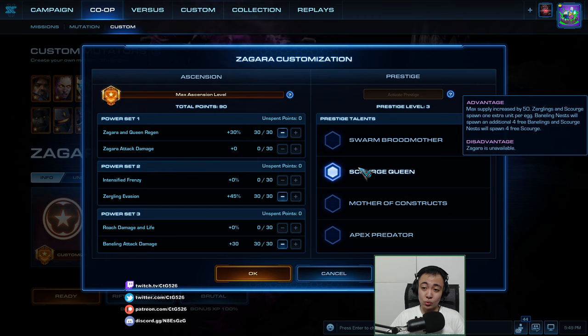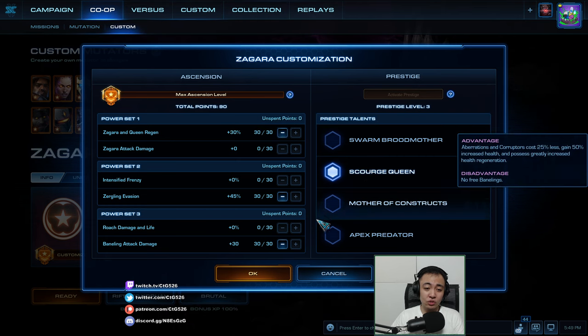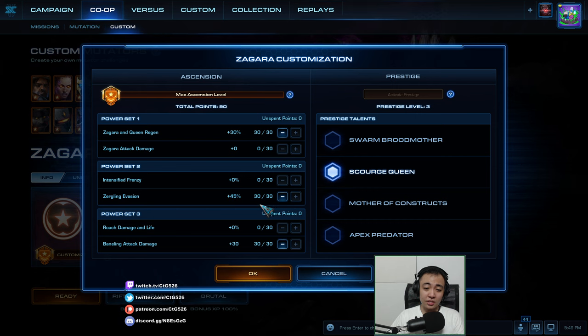I am playing this time as Scourge Queen. This will make my Baneling Nest spawn even more Banelings and my Scourge Nest spawn free Scourge. My Masteries are Queen Regen because I don't have Zygar attack damage, Zergling Evasion because I don't have Frenzy, and Baneling attack damage because I don't have the Witch Drop. It's pretty much decided for me.